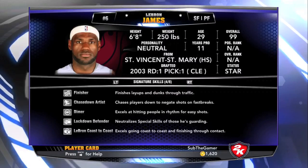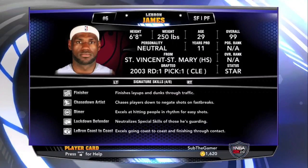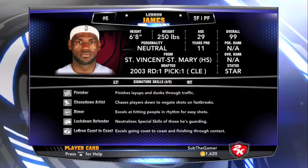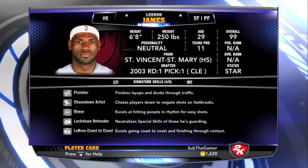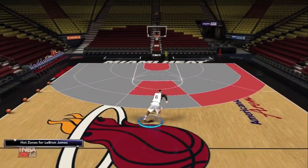Now let's get to his signature skills: we got Finisher, Chase Down Artist, Dimer, Lockdown Defender, and LeBron Coast to Coast. This guy is definitely good at defense — he'll block you, he can finish to the rim really well, he's a great passer, and of course LBJ coast to coast.